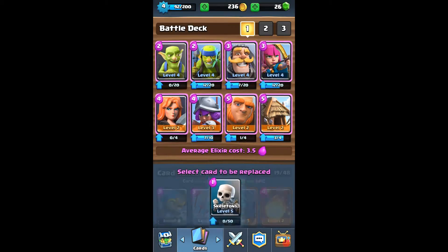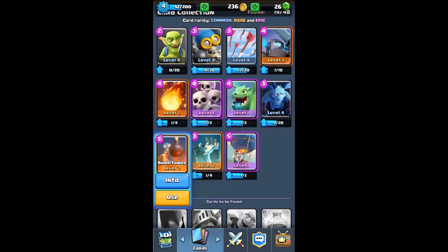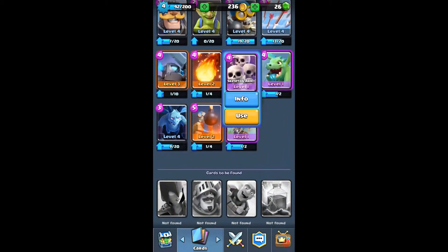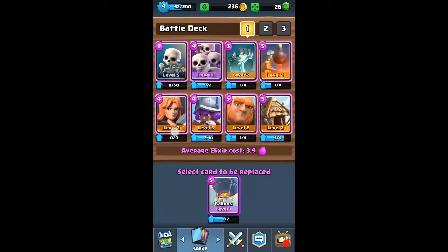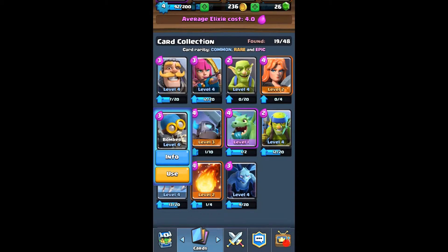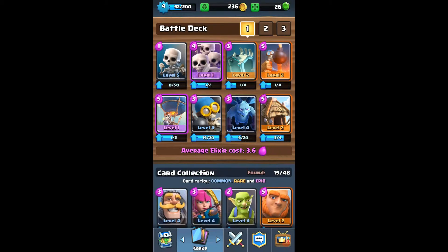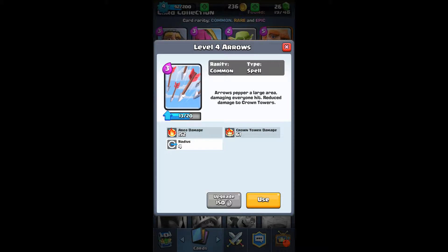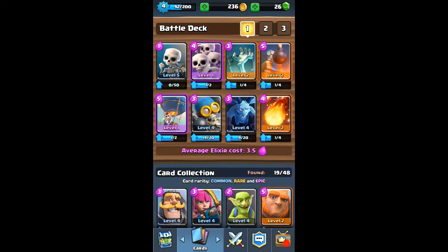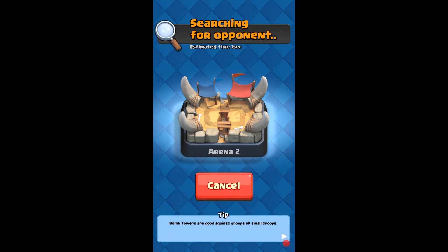How about the skeleton army? Skeleton army, skeleton house, skeleton boomers. What is this? Balloon — balloon is also skeleton and we got a boomer over here. Minion. For the spells, let's use fireball. I think this ought to be good — let's try. We won't know if we never try.